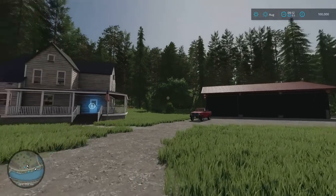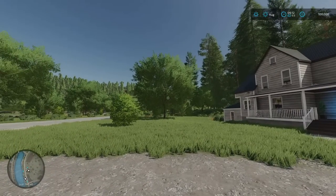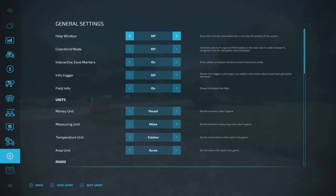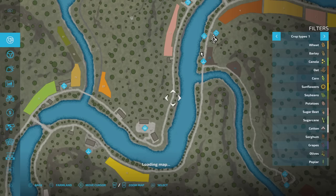You don't have to do logging. There are various different mulchers and tree removal devices and things. You can just clear and pass if you want to. The map looks like this and we start up here.